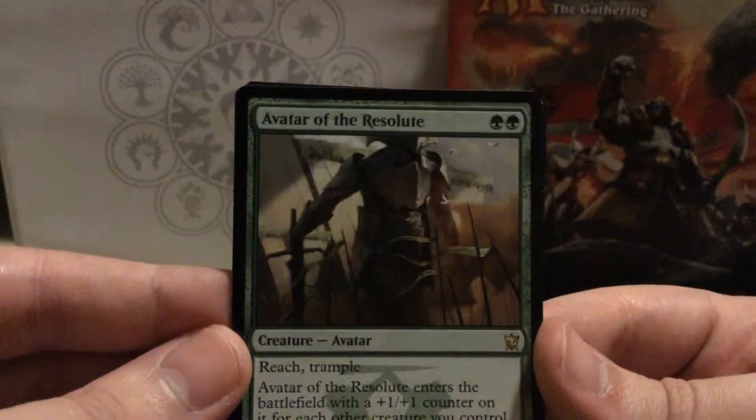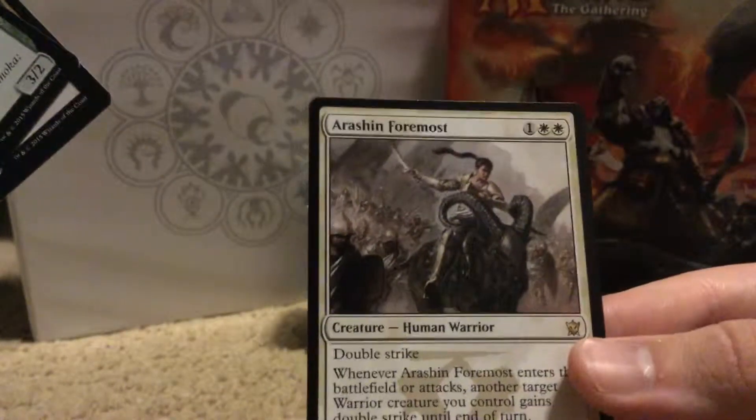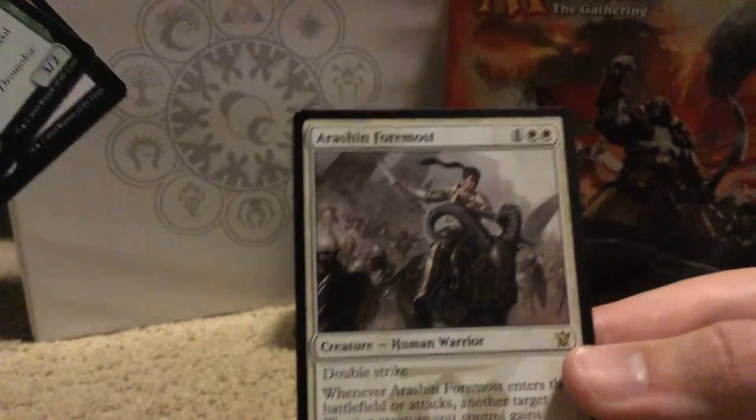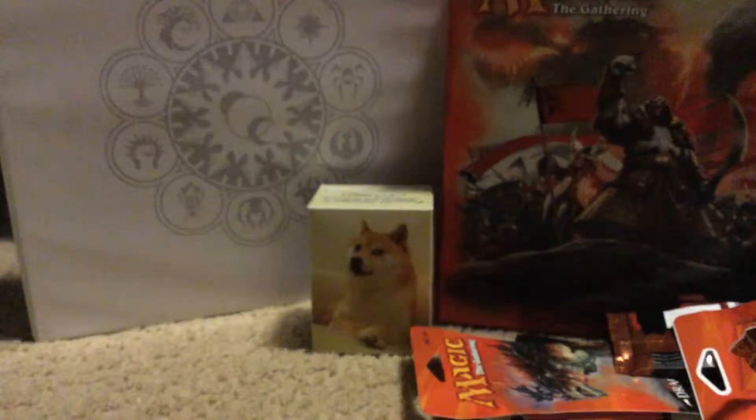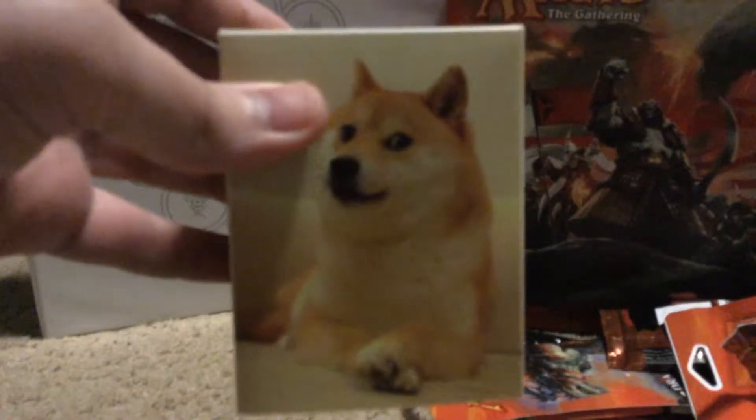So to recap, the three rares: Avatar of the Resolute, Soulflayer's Command, and Ration Foremost. Nothing crazy. Dogebox let us down yet again. Oh well, it's okay I suppose.